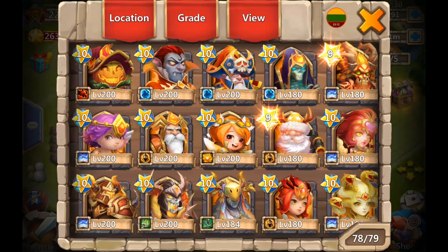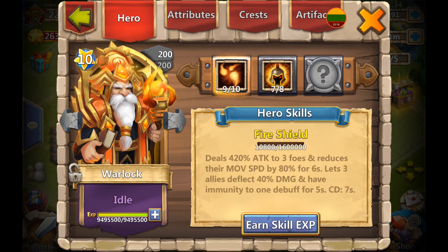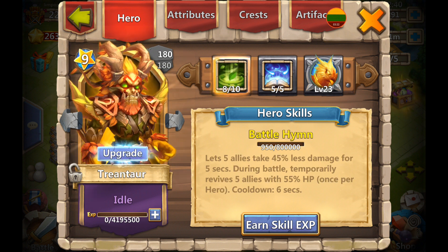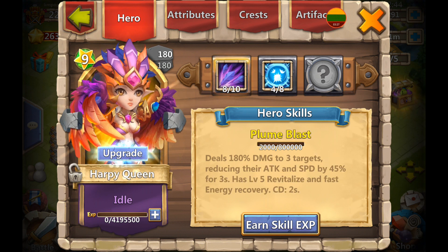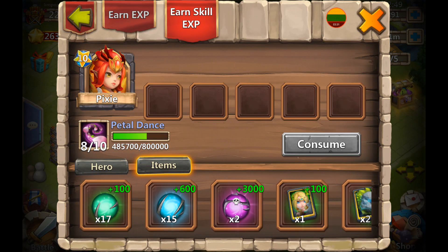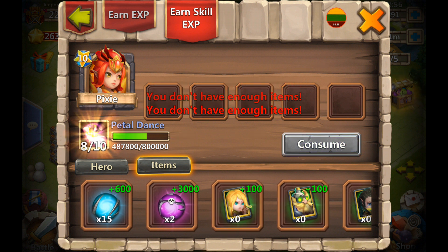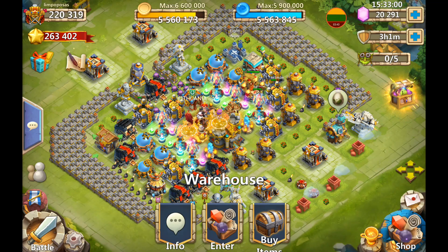We have 20,000 gems left. Let's see who he's feeding - looks like Pixie, not Thunder God. Let's feed all the greens because we'll get purples anyway. And let's open some goodies.